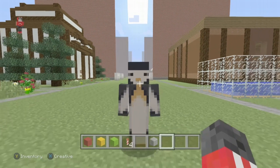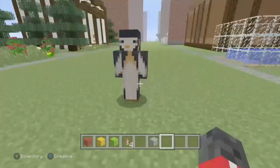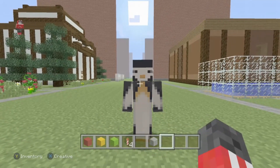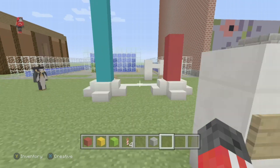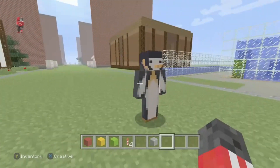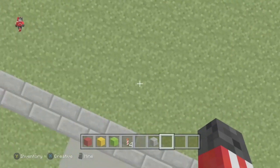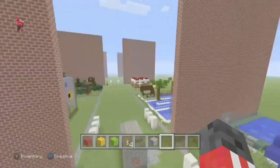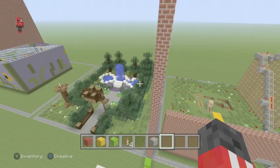Hello everyone, welcome back to another video in Creativity where me and Frosty TV build for 20 minutes on whatever the randomizer picks. We are joined by Frosty TV himself — hello! He's just standing there. Yeah, look at the difference. He's winning, which is quite sad, and me with the littlest amount of points.